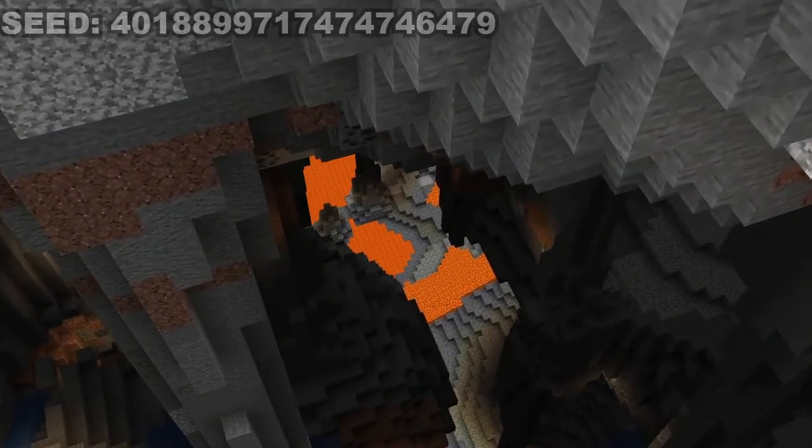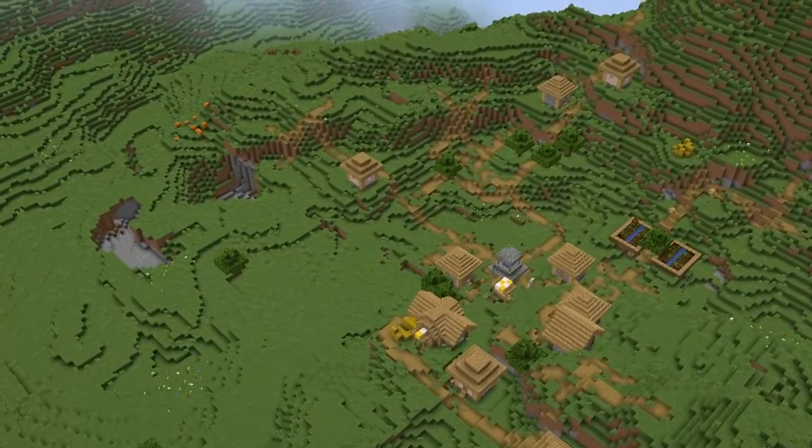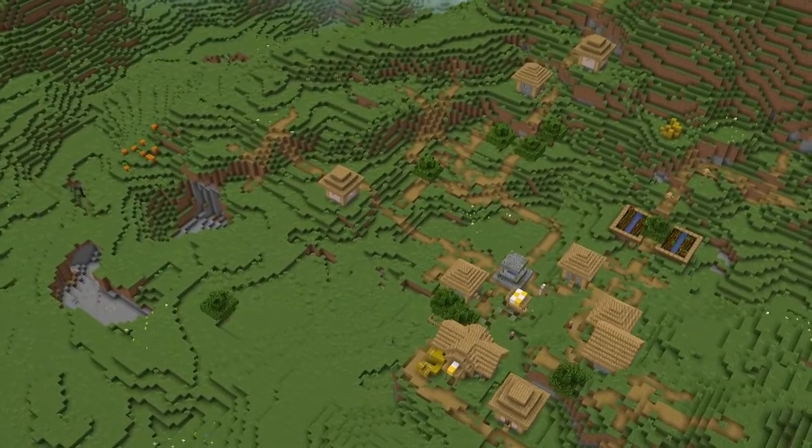East of spawn is this insane cave which leads to a giant lava pool. You can clearly see it from the surface. Northwest of spawn is a plains village as well, so you should probably stop there before you go exploring that cave.